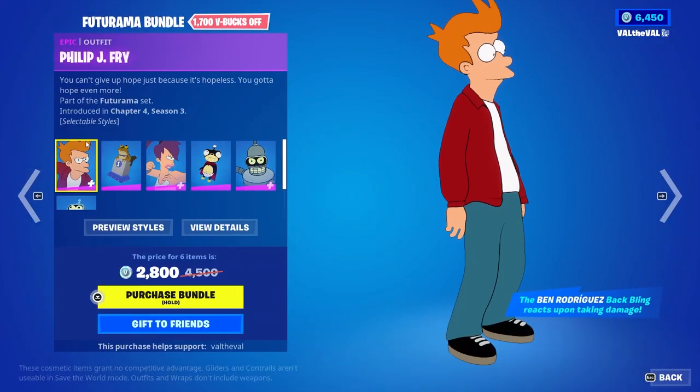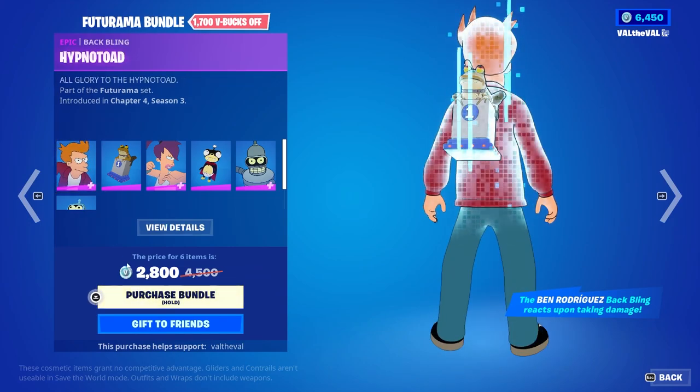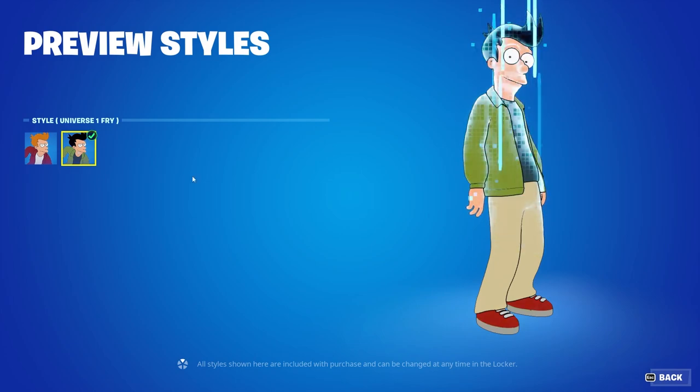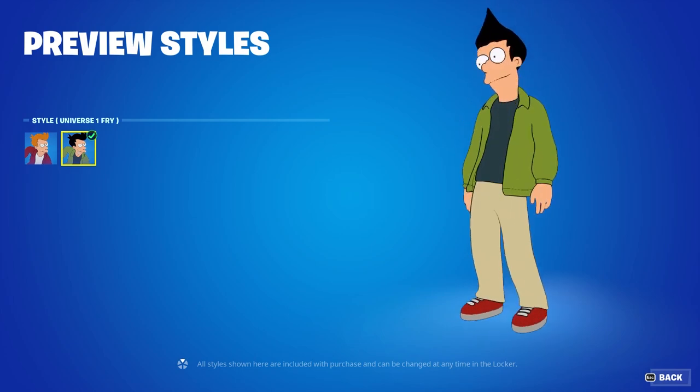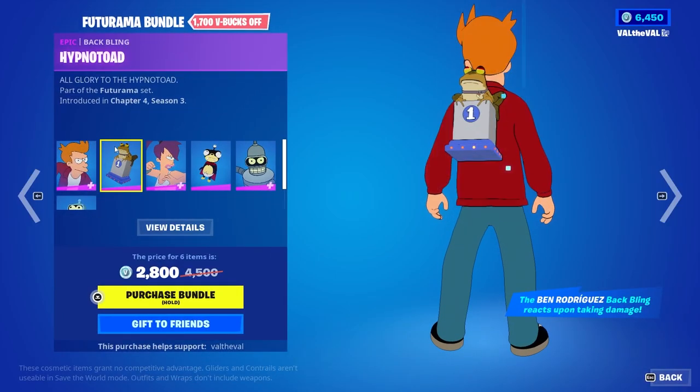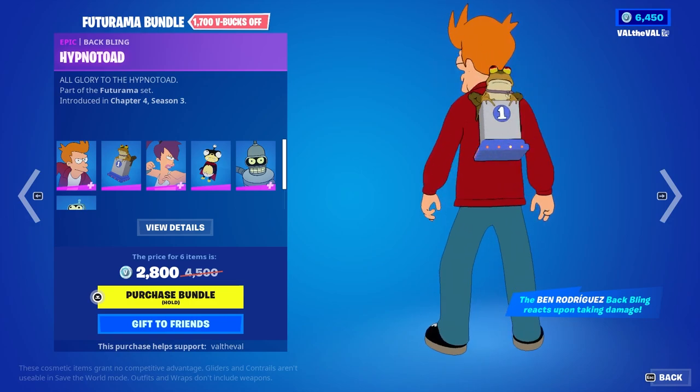The bundle comes with Philip J. Fry with selectable styles. We have the default version and the Universe One variant. I like the default more because it's just iconic. He also comes with a back bling called the Hypno Toad, which is pretty cool.